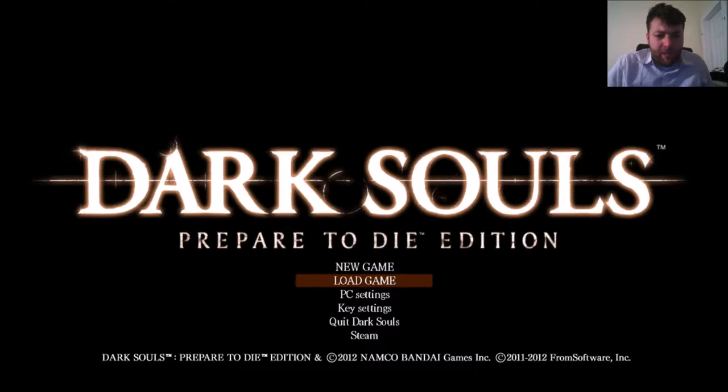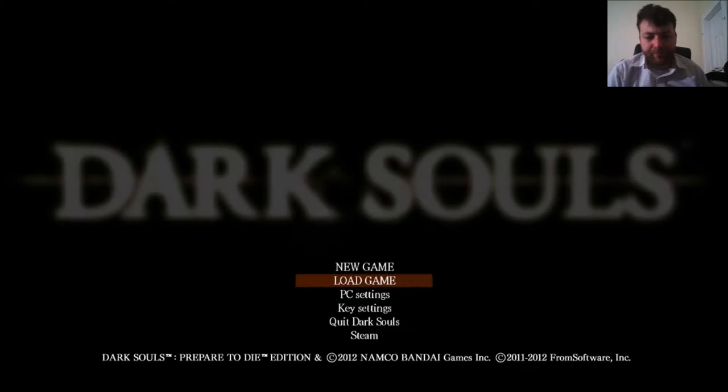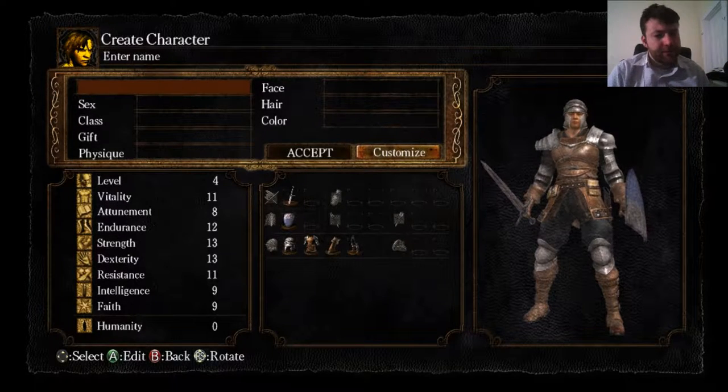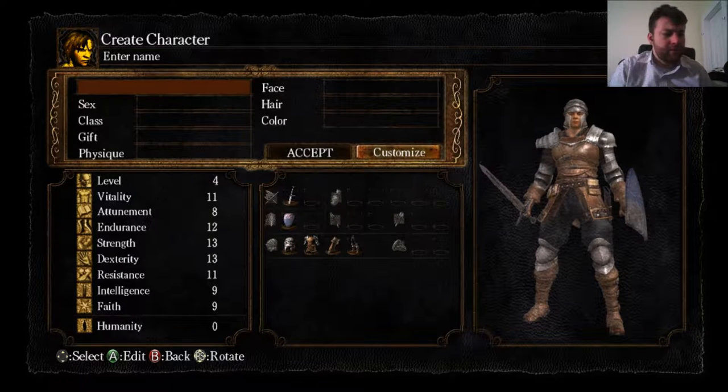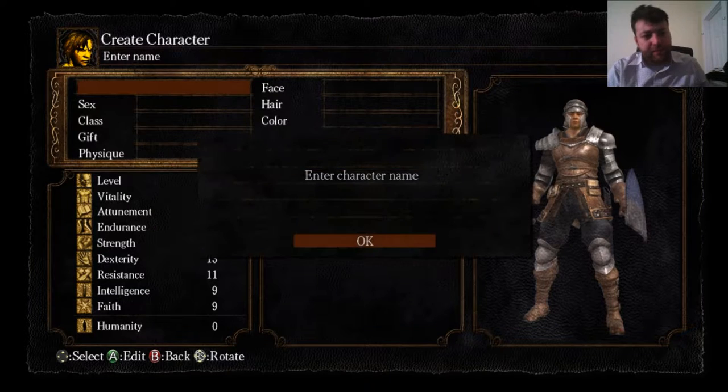The character I want to make on this one is a Dexterity and Intelligence character. It's going to be using Pyromancy, mostly just Power Within, not much else. We're going to use the Intelligence to up our Magic Crystal Weapon. Basically it's going to be just like a boss killer, but obviously we got a ways to go before we do that. So let's jump in.